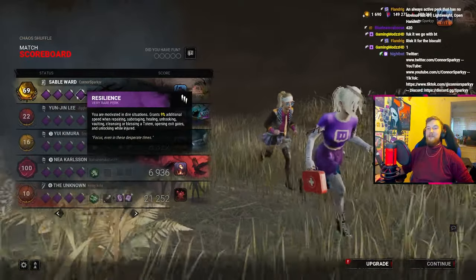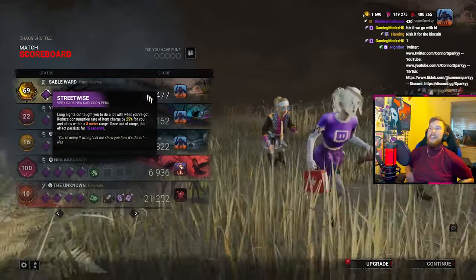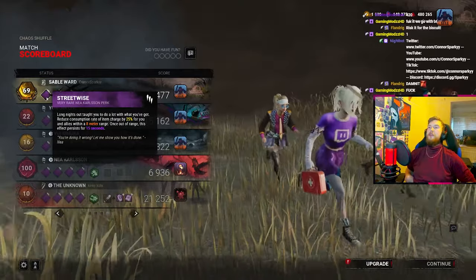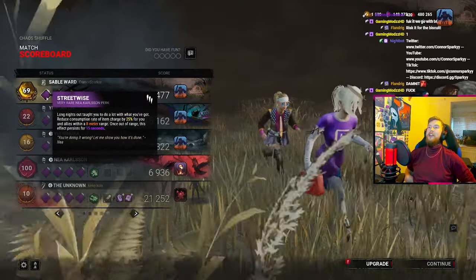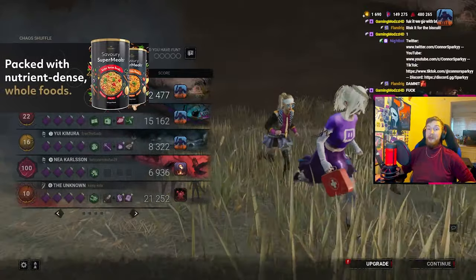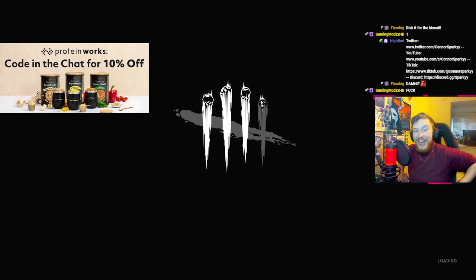Streetwise! Inner Strength, Hope, Resilience, Streetwise. Reduces consumption rate of item charge for you and allies within an 8 meter range. But again though, we got 3 out of 4 which is still a dub. I think we still did pretty good, honestly - not bad at all.